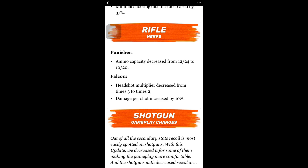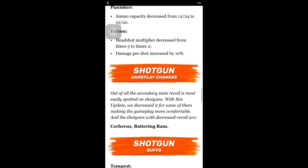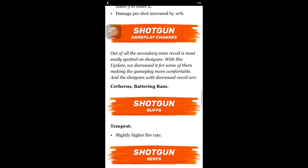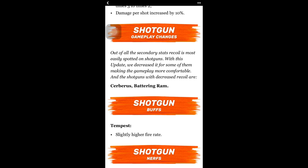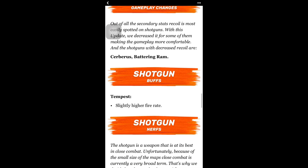Personally I don't think the Falcon is worth it anymore since I get two-shot headshots. If you have a good shotgun, go with the Scout or maybe the Iceberg. At lower levels the Falcon is still decent — should do around 2,500 to 3,000 damage. For shotgun gameplay changes, the biggest secondary stat on shotguns is recoil — with this update they decreased it on the Cerberus and Battering Ram, making gameplay more comfortable. A lot of people made the mistake of buying the Cerberus — the Battering Ram does around 1,700 damage.